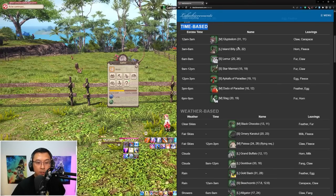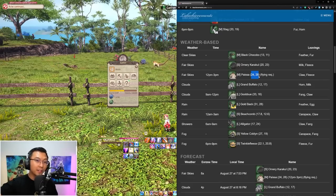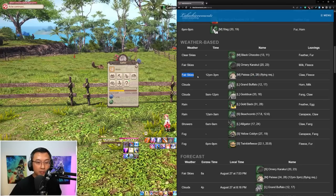Weather-based rare creatures — from Black Chocobo to Twinkle Fleas — only spawn under certain weather conditions on island sanctuary: clear skies, fair skies, cloudy, raining, showers, or fog. The Paisa specifically requires you to have flying unlocked, as its location at coordinates 24, 28 is inaccessible until you hit level 10 and unlock flying. Also note that some weather-based creatures also spawn at very specific times — so the Paisa, Gobu, Beach Comb, Alligator, and Twinkle Fleas require both the correct weather and a specific time slot in order to spawn.